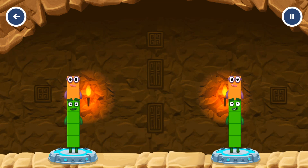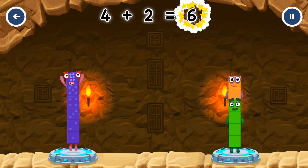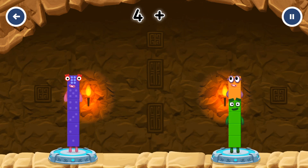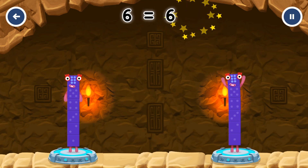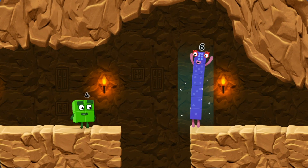Share the number blocks evenly to make two groups of six! Four! Two! Four! You cracked it! 4 plus 2 equals 6! 4 plus 2 equals 6! Six! Equals six!